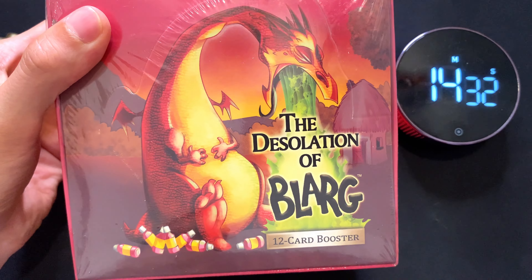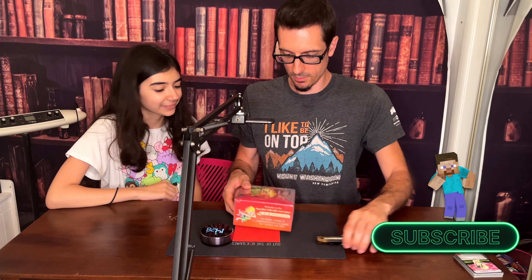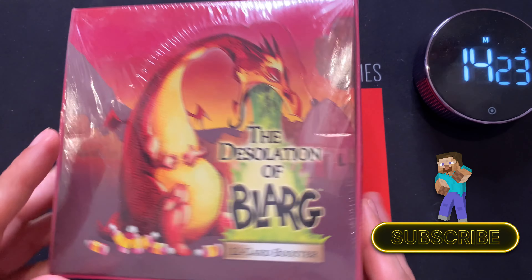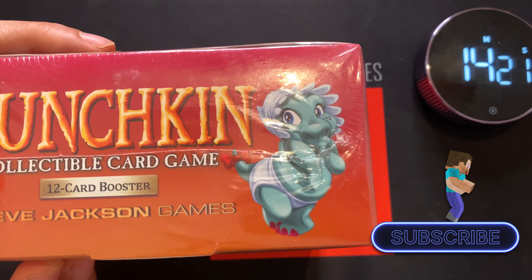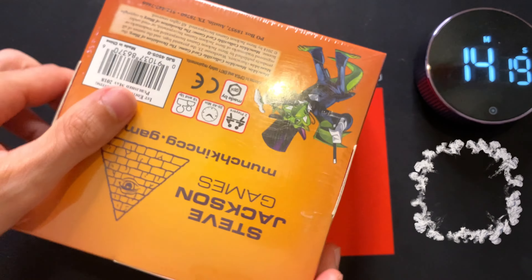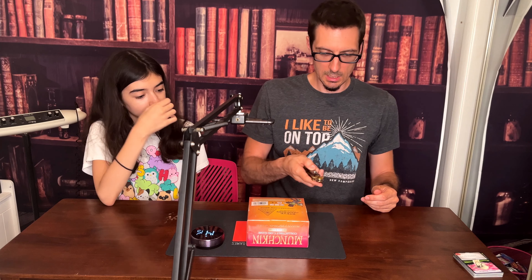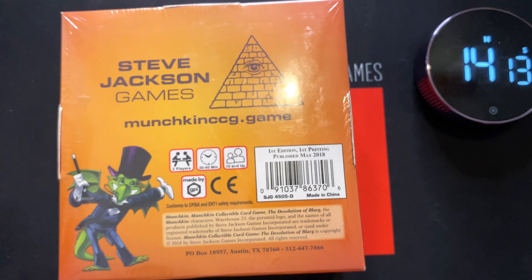Hello nerds, welcome to Out of the Box Games. I'm the Munchkin and I'm Brian. Today we're looking at The Desolation of Blar. Look at that — seeing a lot of dinosaurs, a little baby dragon dinosaur thing, top hat guy. Steve Jackson Games — this is the designer of Battle Cards from 1993.